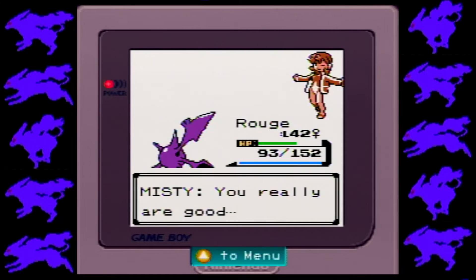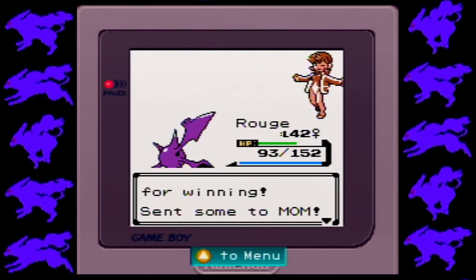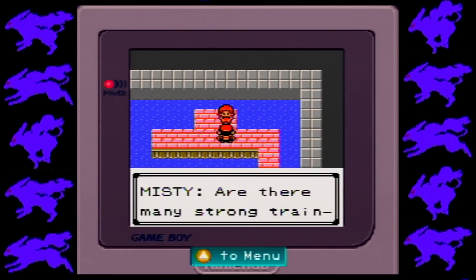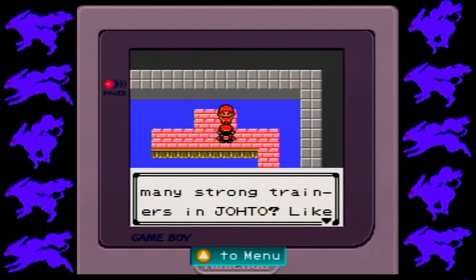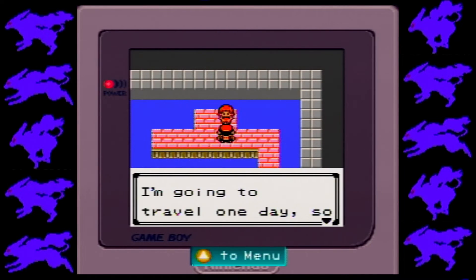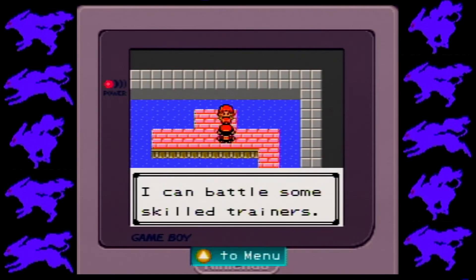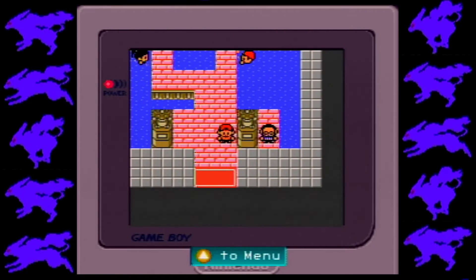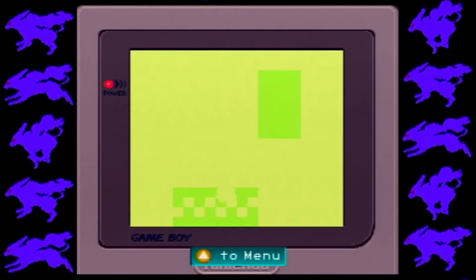Oh, you really are good — I'll admit that you're skilled. Here you go. Cascade Badge! I received the Cascade Badge. Are there many strong trainers in Johto? Like you, I mean. Yeah, have you met Joey? Joey's pretty good. One day I'm going to travel so I can battle some skilled trainers. Sounds like a good plan. And I miss the days when I could get Bubble Beam for beating her, and Thunderbolt for beating What's-His-Face. But oh well.